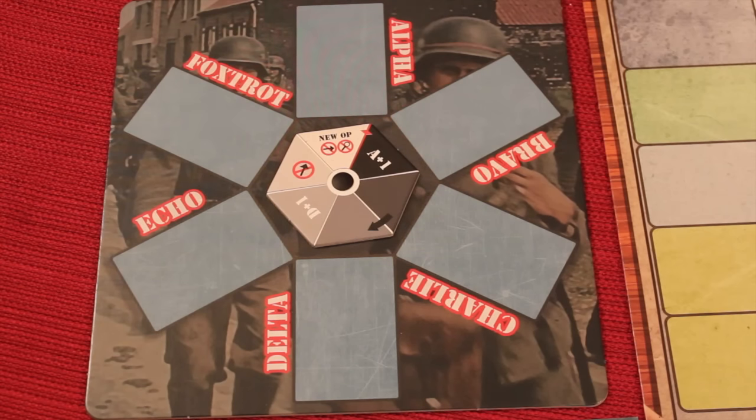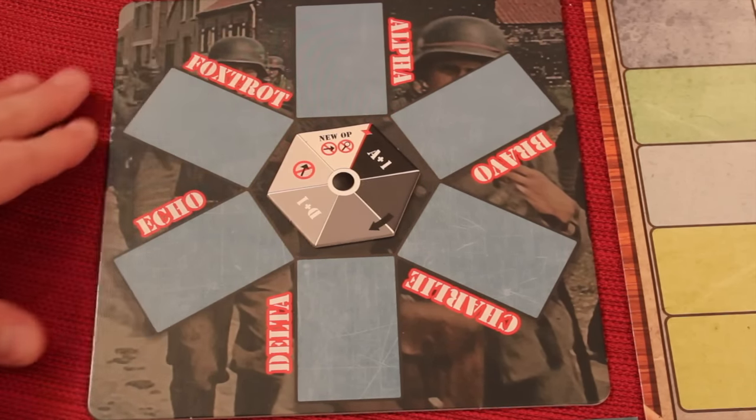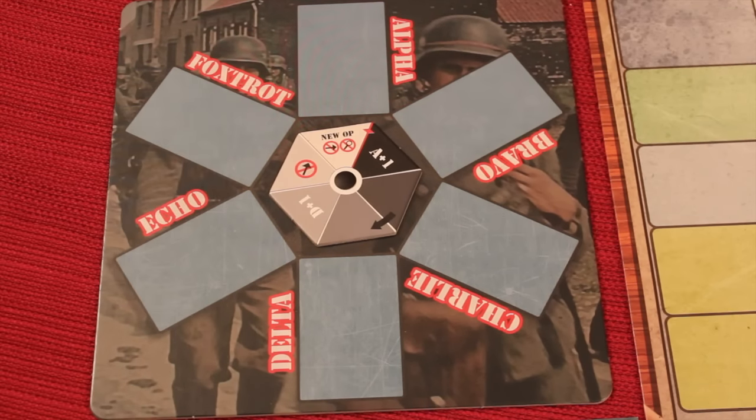Each player during the game is going to be taking turns doing a multitude of things. The game really hinges around the Operation Wheel, which is how you program actions, so let's look at some of the different cards and how you go about a turn.